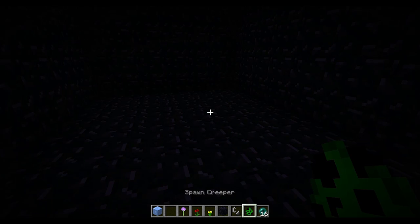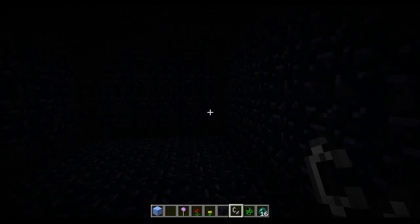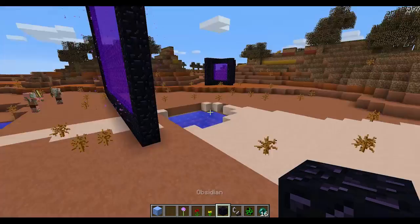Speaking of the lighter, here's a little bug fix. The lighter will now make a sound and light the creeper when you ignite it by right-clicking on him. It'll make your hand move, do a little click, and then the creeper will light, ignite, and blow up like so.